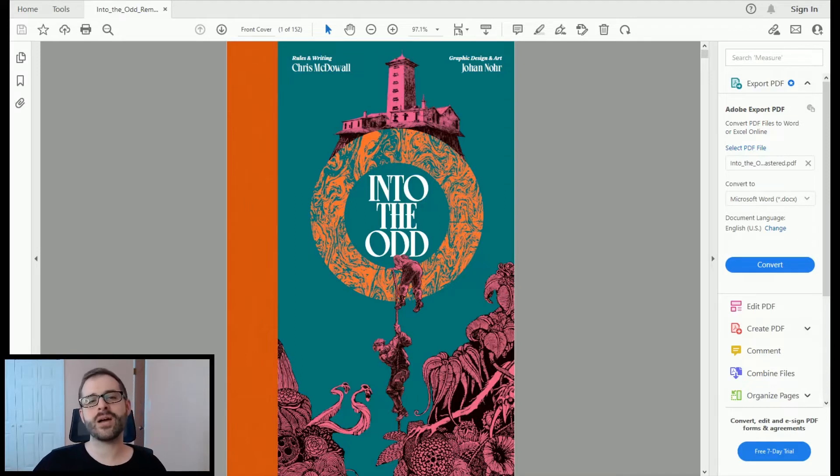Hey everybody, this is Peter with Tabletop Gaming Guild. We're going to take a look today at another RPG. This one's coming from Free League Publishing and it's called Into the Odd Remastered. This was originally just Into the Odd, written by Chris McDowell, and it came out as a print-on-demand paperback. It has now been remastered by Chris McDowell again, with graphic design and art by Johan Knorr. It was successfully Kickstarted in 2021, and as of August 2022, all items have shipped.